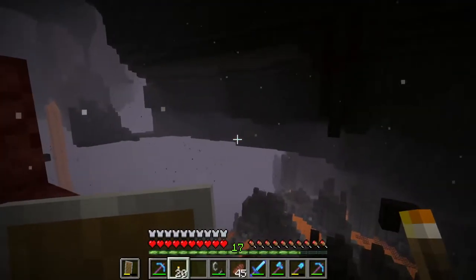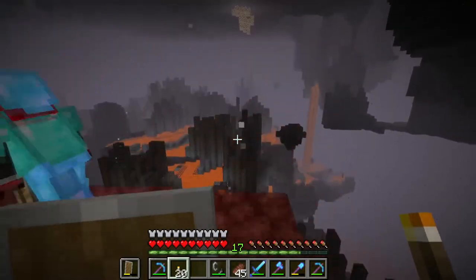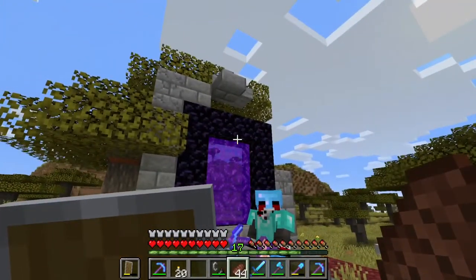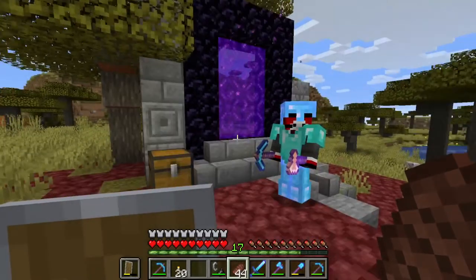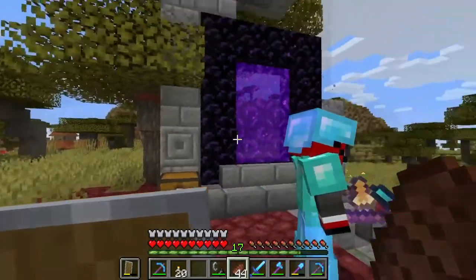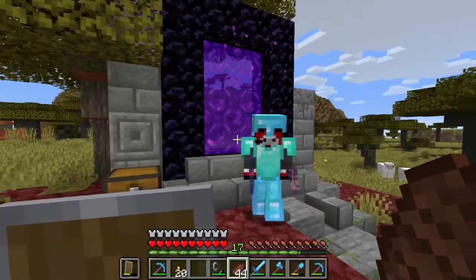We could try another portal and see if it looks like a different area — maybe this is just a bad spawn. Do we want to break down this portal or get our own obsidian? Let's get our own obsidian, because once you break it and remake it, it does weird stuff. And we may want to go back, because this portal is pretty close to our house.